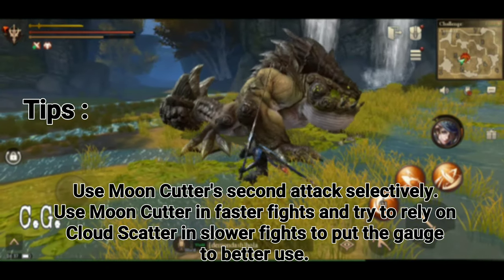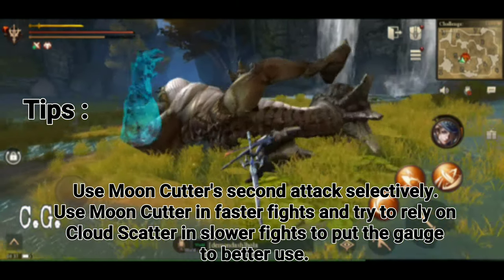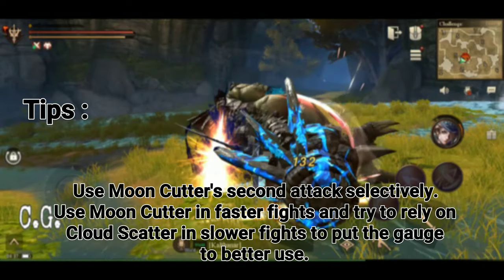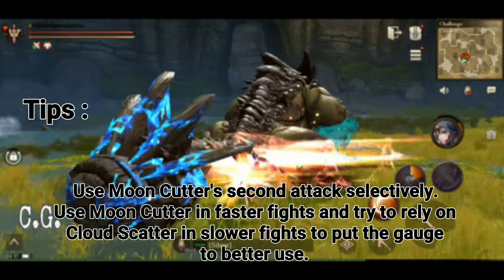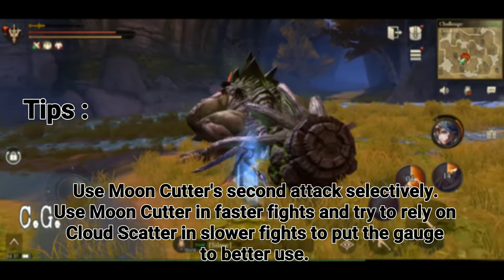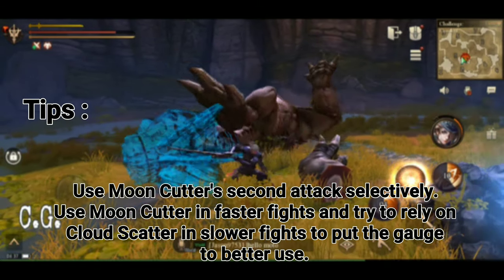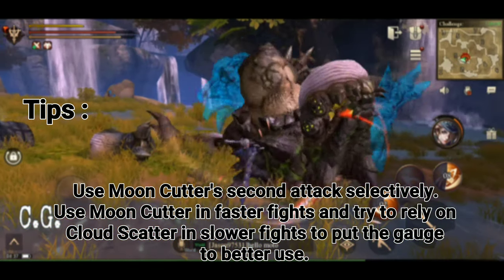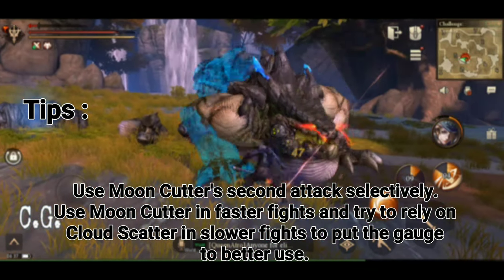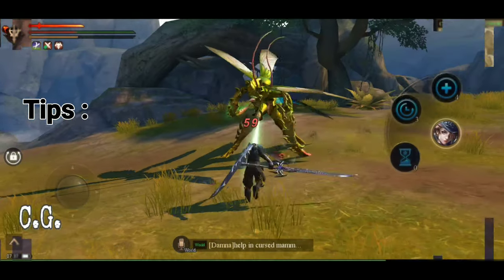I advise against always using Moon Cutter to go to the next key level — it kind of burns the entire gauge you worked hard to build, while Cloud Scatter is a much better source of DPS. Moon Cutter to advance levels has its place: I recommend using it during fast-paced fights like Mantid and Howler, and using Cloud Scatter to advance during slower-paced fights — think Mammix, Arcane. Those behemoths have big windows of opportunity where you can squeeze Cloud Scatter in and put that key gauge to good use.